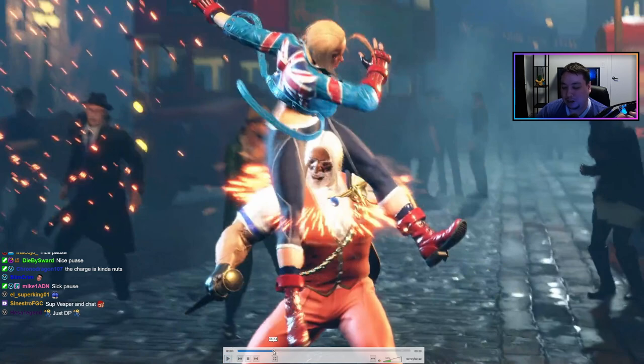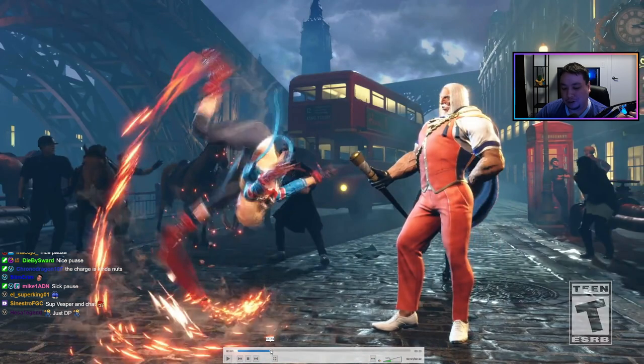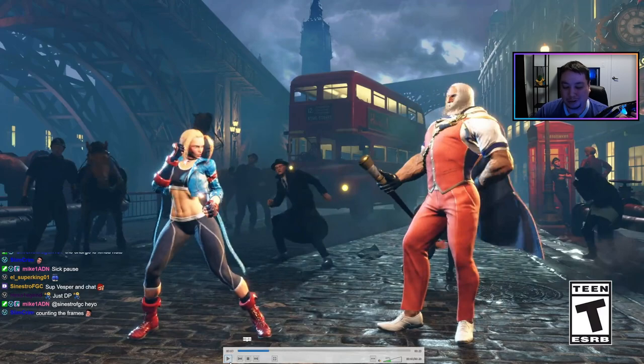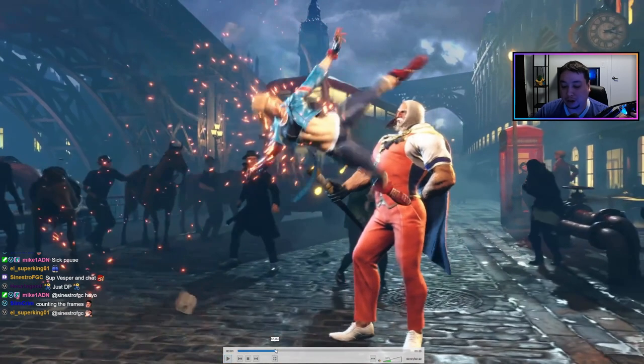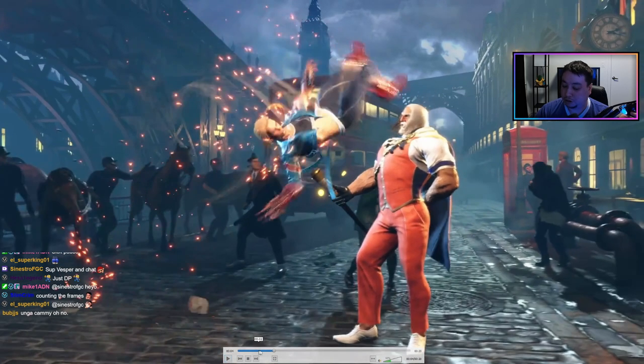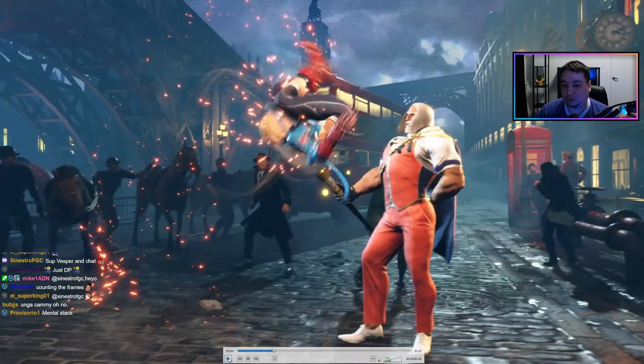You know, it reminds me — of course, if you're looking for this and you're waiting for it, yeah, you're going to be able to DP this or jab punch this out of it. But you know, Luke, when he charges his heavy knuckle, he can sometimes get away with it. This is kind of the same thing — Cammy players are going to go over fireballs, and it's going to be hard to deal with if the Cammy player can set this up.